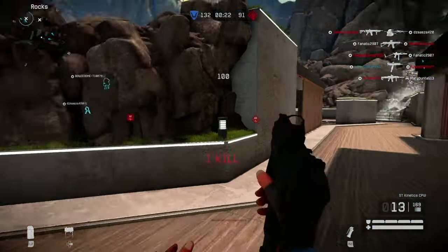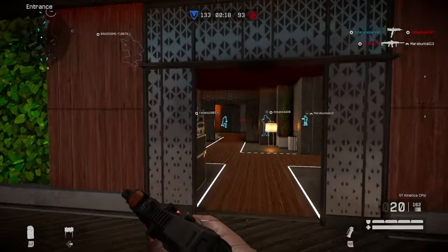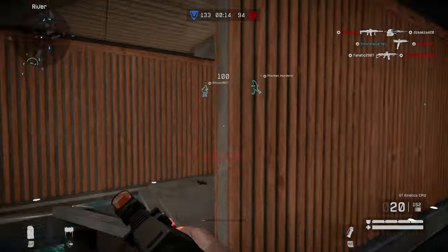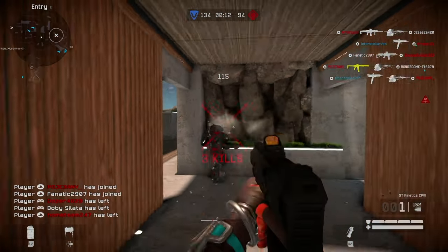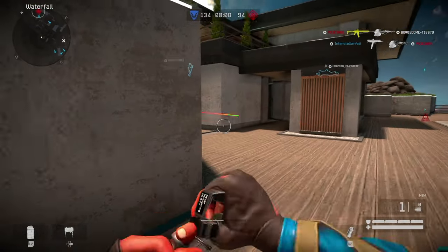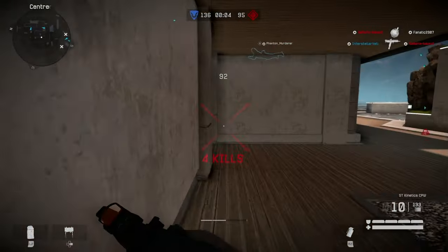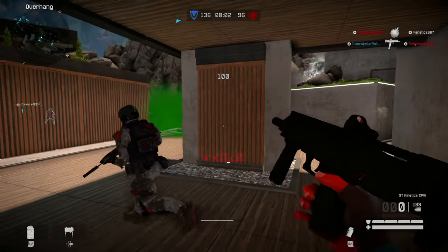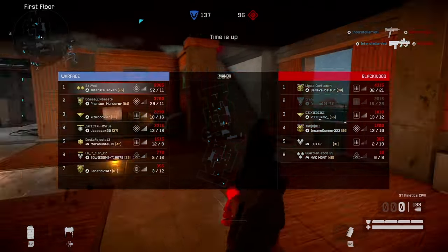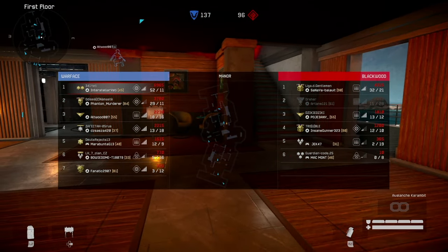Hey buddy, there's a guy in the middle — he's in our house. Final score: 52 and 11, not bad, with the majority of kills coming from this CPW. We got a little bit on the best map for this gun.